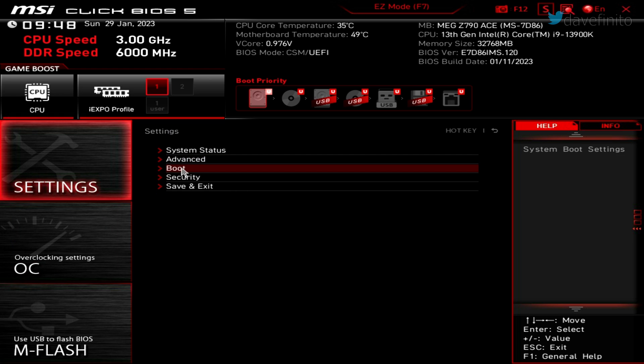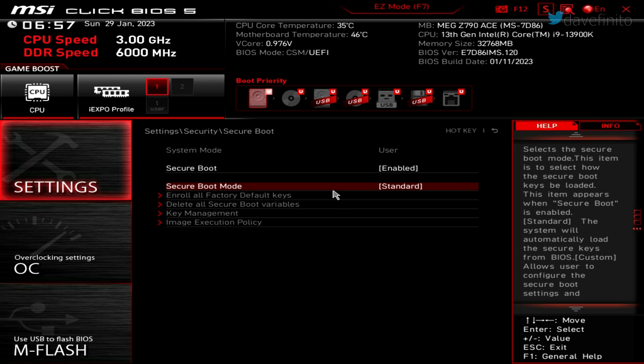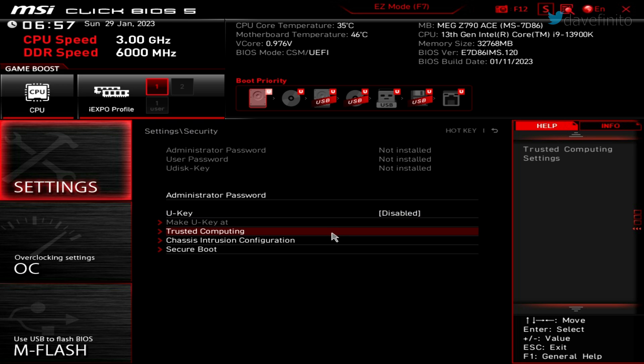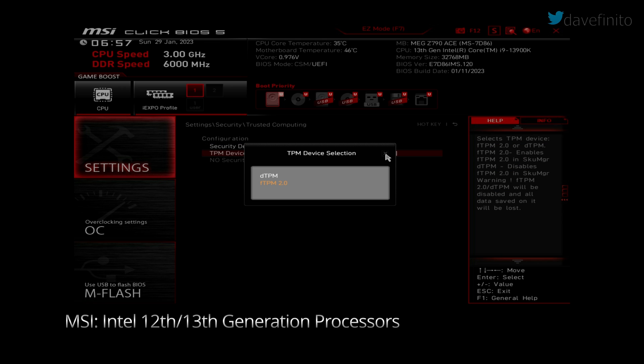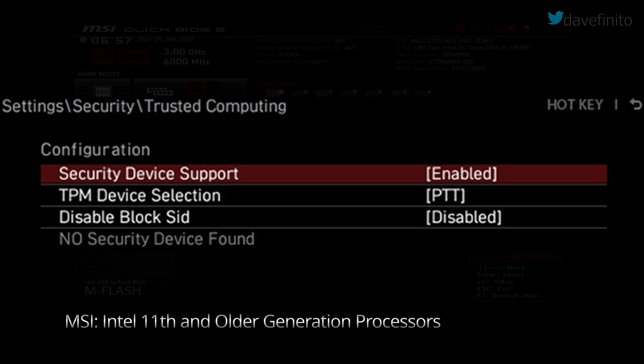Go back to Settings > Security and make sure Secure Boot is enabled. The Secure Boot mode for most setups should be set to Standard. If you're using Linux, it will likely be set to Custom. Secure Boot should be enabled if you're using Windows 11. Go back to the previous menu and go to Trusted Computing. For Intel 12th and 13th generation processors, set Security Device Support to Enable, and TPM Device Selection to fTPM 2.0. For Intel 11th generation or older, set Security Device Support to Enable and TPM Device Selection to PTT.